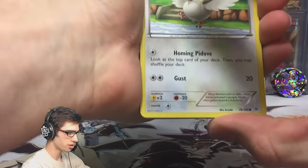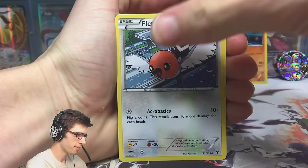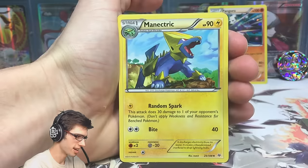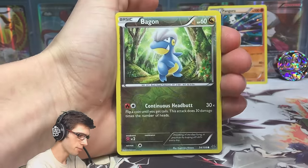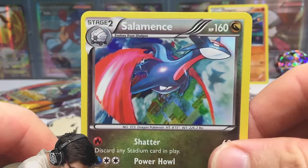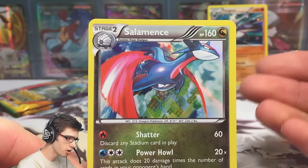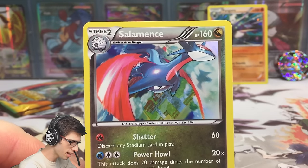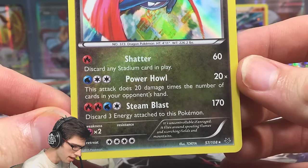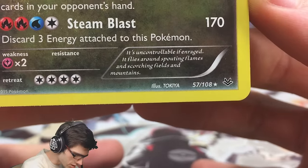Let's get into this first pack. We've got a Pidove, a Pikachu, a Fletchling, an Exeggcute, a Bagon, a Tropius, a Double Dragon Energy, a Manetric, a reverse Bagon, and the rare from this pack is a Salamence holo — not bad, probably one of the best looking holos in the set. It's got 160 HP with Shadow, Power Howl, Steam Blast, and a bunch of attacks. Feel free to pause and have a read.